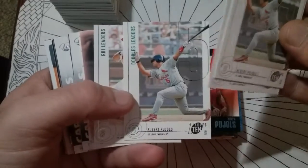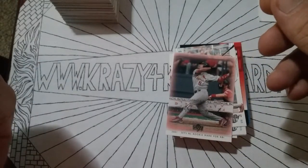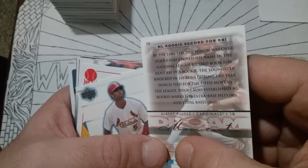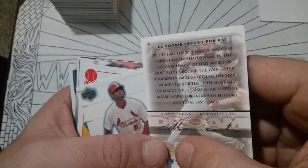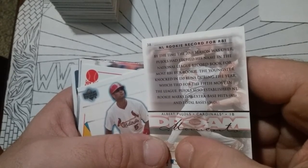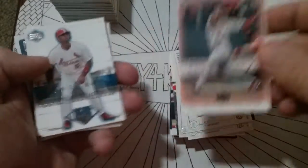Doubles Leaders, Slugging Percentage again, RBI Leaders — we've seen those three before. Dream Honor Roll, O1 — sets the rookie mark for RBIs. By the time the 2001 season was over, Pujols had etched his name in the National League record book for most RBIs by a rookie. The youngster knocked in 130 runs, which tied for the fifth most in the league. Pujols also established NL rookie marks for extra base hits at 88 and total bases at 360. That's strong, brother.